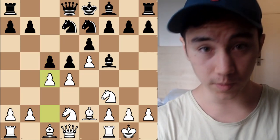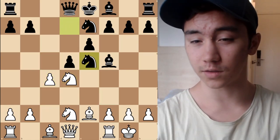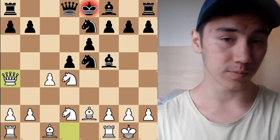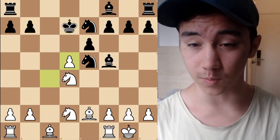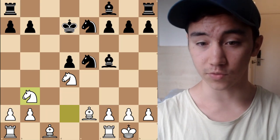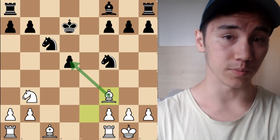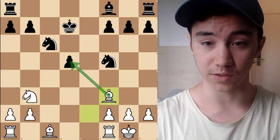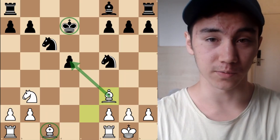White can gain a very quick initiative with E takes D5, and even though White is down a pawn, they have the advantage. After E6, D5, we can play Knight F3, maybe Knight C5 ideas, Knight C6, then take and play Bishop F3, putting pressure on the D5 pawn. It's not an easy position for Black at all — the King is in the center, and we have an active Bishop. Not the most fun thing in the world.